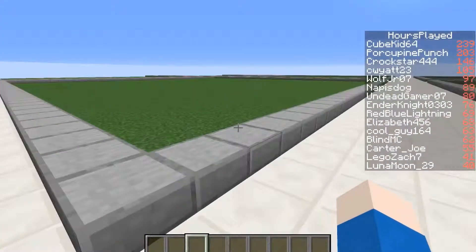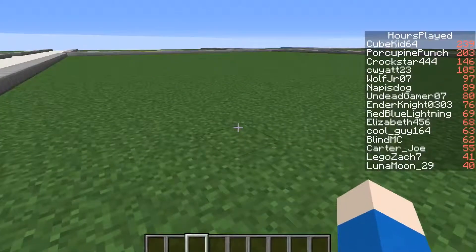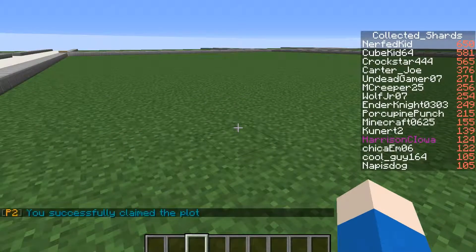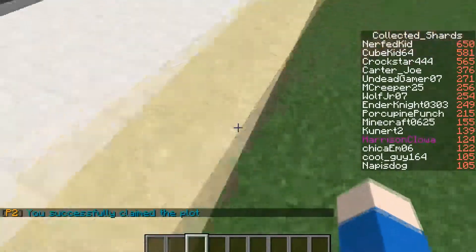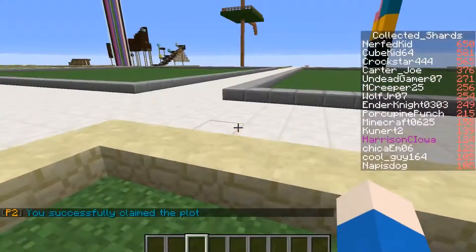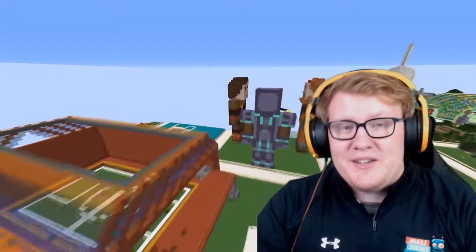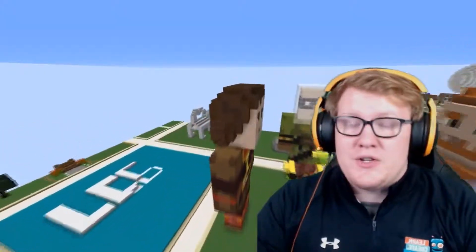And in case you guys forgot, in order to claim this plot and begin your build, all you have to do is run the simple command /plot claim and then this plot will now be yours. No one else will be able to build on it and you'll notice that the slabs have turned into sandstone to mark that it is taken. Well, what are you waiting for? Get building! You guys only have till the end of this month for your chance to win.